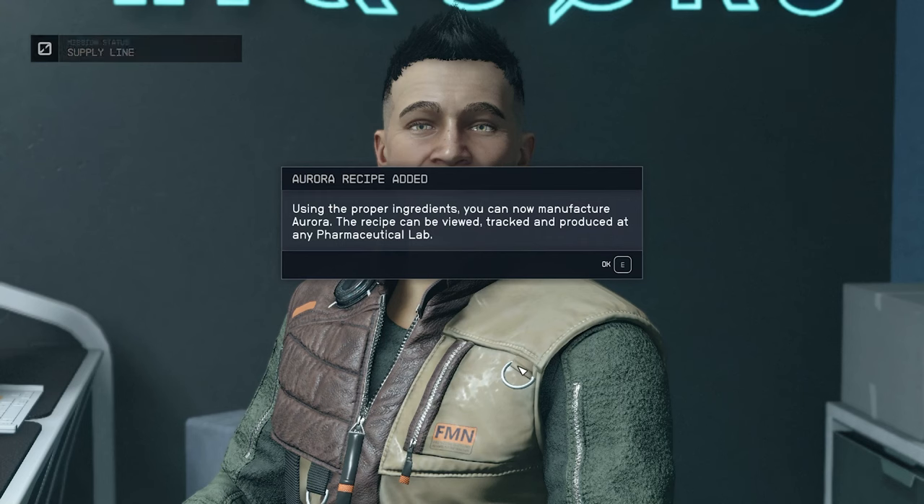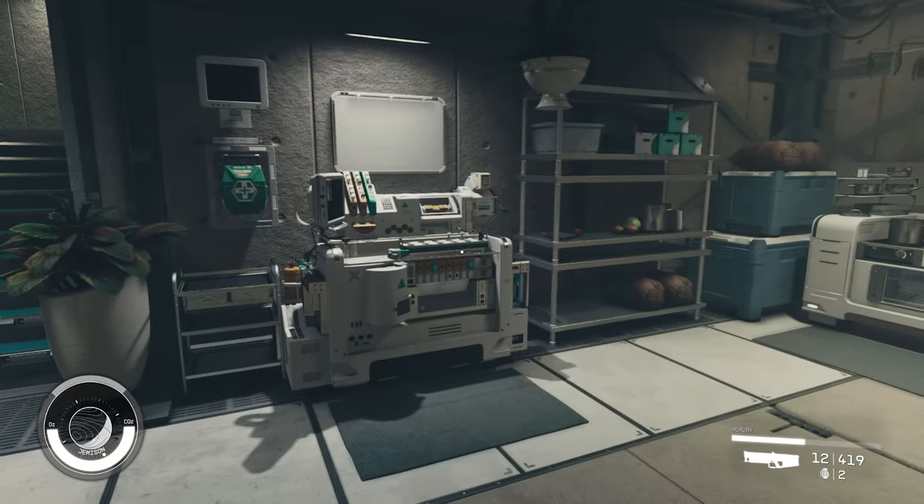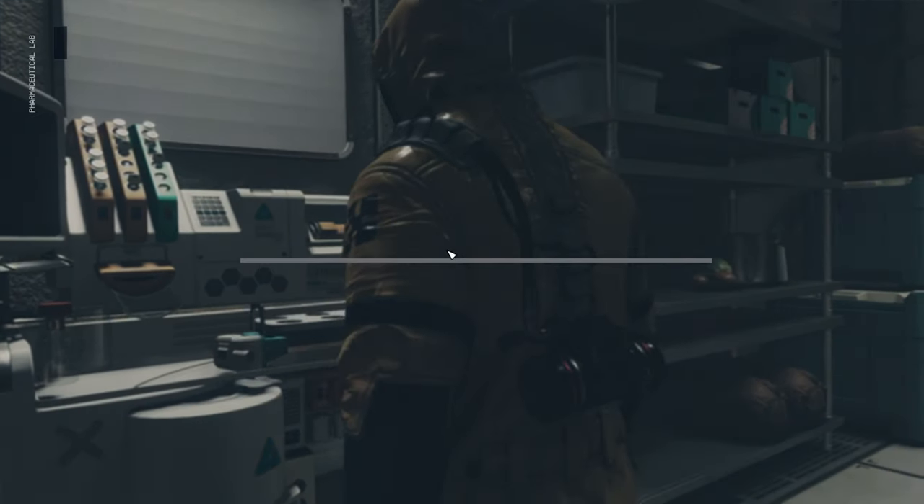You can craft Aurora at any pharmaceutical lab, which is useful since you can make it off-world, including on your ship before you go do a mission, so you don't have to worry about contraband scans or anything.